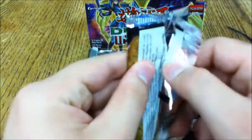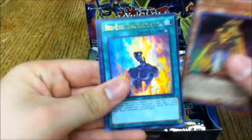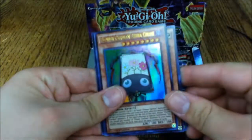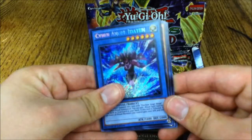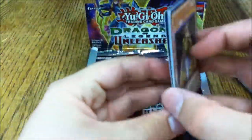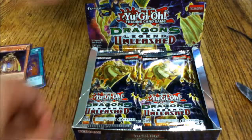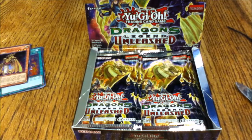First pack: Ross Disciple, Red-Eyes Transmigration, Flower Cardian Zebra Grass, Hand-Holding Genie, and Cyber Angel Eishis. The Cyber Angels are finally here! Ross Disciple is cool — it's good to see him in ultra rarity.